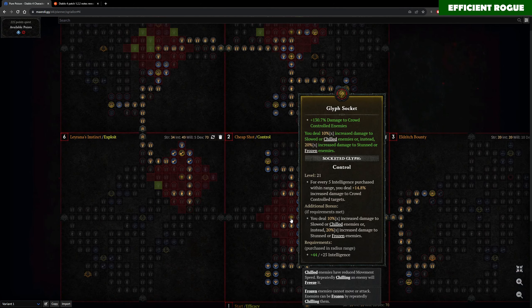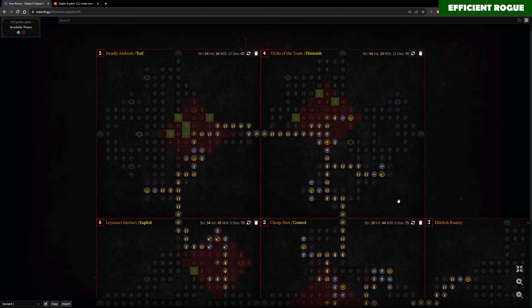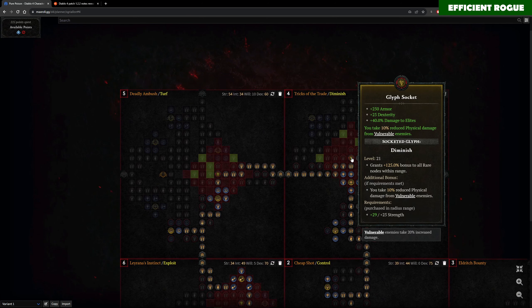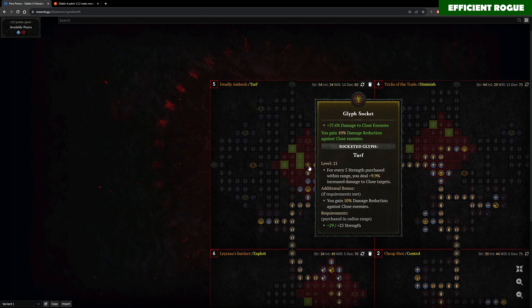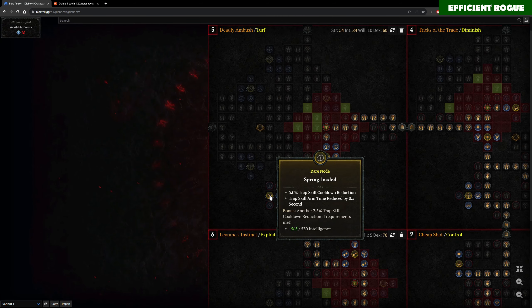Comparing the armor values: in my crit version I have 11,000 armor without Disobedience, plus about 1,400 armor from my paragon board. In my malignant version I'm reaching about 14,000 armor base with 1,800 from the paragon board. On the paragon board I placed the Efficacy glyph in the starting board for additional armor bonus. I switch Versatility glyph out for Diminish, which gives 10% physical damage reduction and additional armor. I also take Turf for 10% damage reduction, and Spring-Loaded rare node to speed up my Poison Trap casting — since Poison Trap procs the decoy trap from the malignant ring, it's an important survival tool.